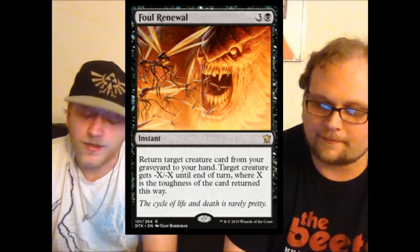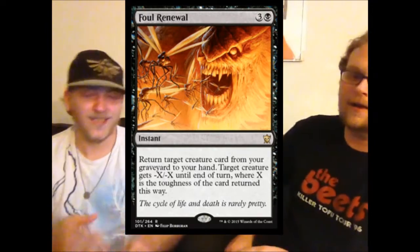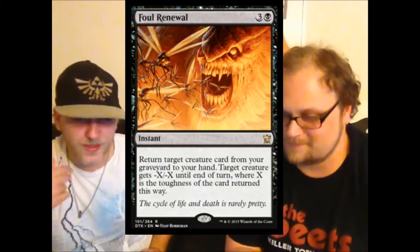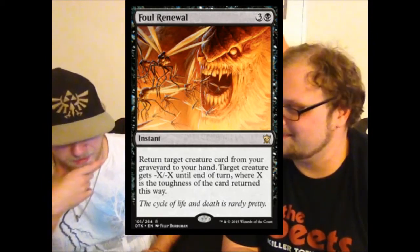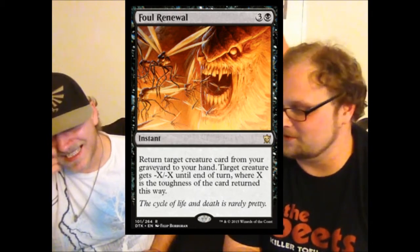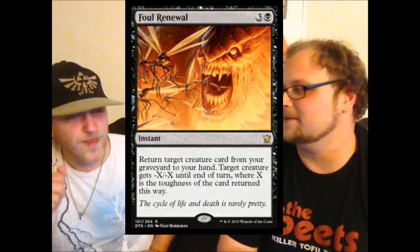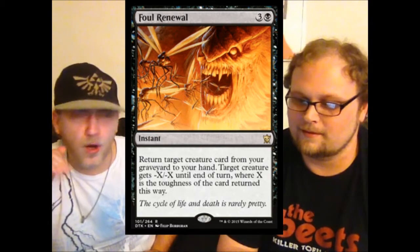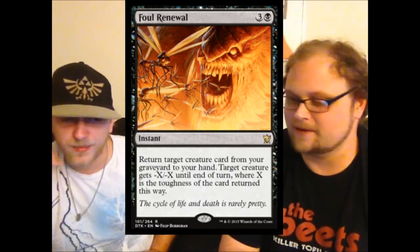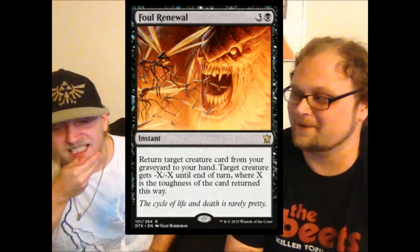That was Flatten for limited — not standard — but if we're talking about four-mana instant-speed removal that might see standard play, let me talk about Foul Renewal. Love the art on this. It's target creature card from your graveyard where X is the toughness of the card returned, dealing negative X negative X to a target creature. You get a guy back and kill a guy at instant speed, and it's flashable. If it returned the creature to the battlefield, it would be busted.